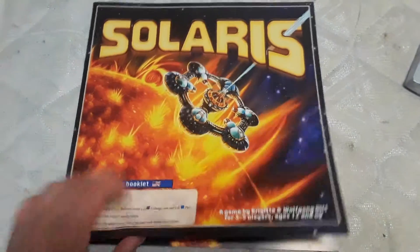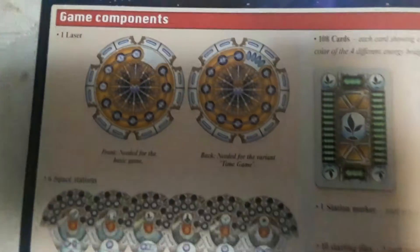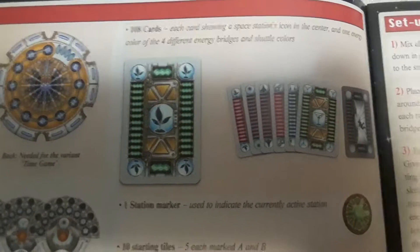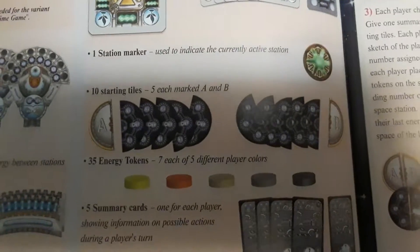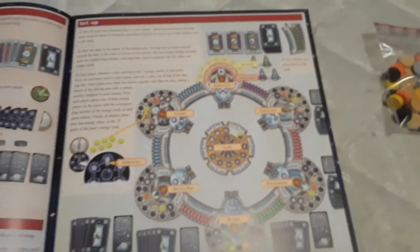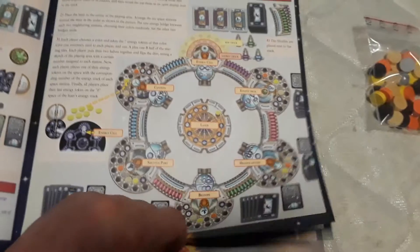So I'm an American, I use English, so let's check it out. We got the game components, we got the laser, we got the space stations, we got the cards, we got the starting tiles, we got the energy bridges, we got the shuttles, and that's everything in the game. And this is how you're supposed to set it up and make the game look like this after you punch out everything.